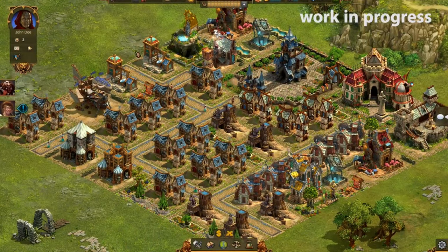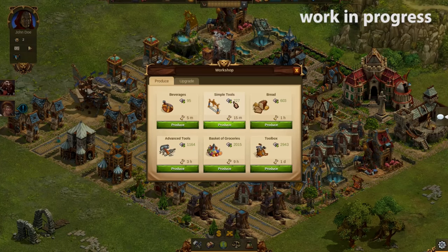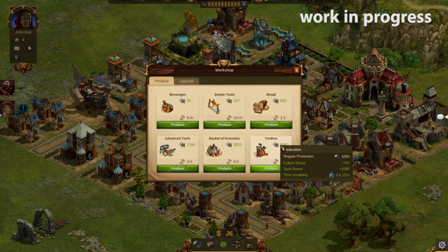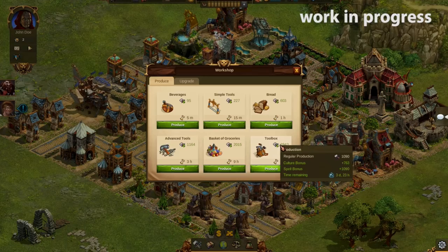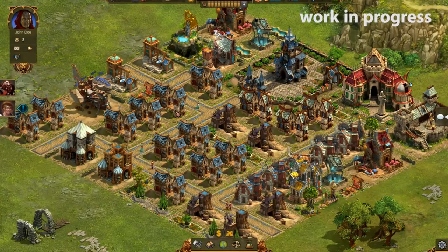The first spell is for your workshops and will boost your supply output greatly, but only for a limited time. I use those spells just before collecting a one-day production, and then do some shorter productions afterwards as long as the effect lasts.